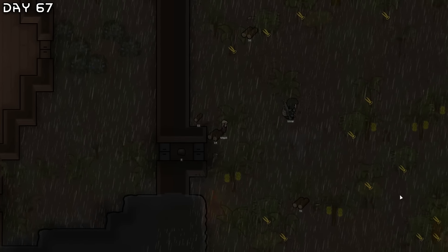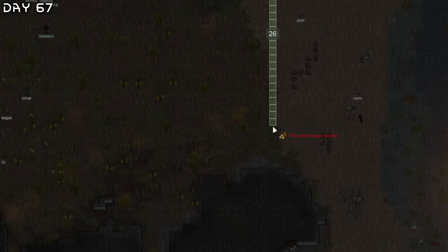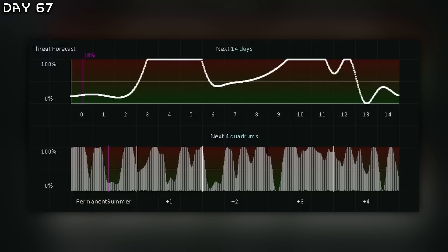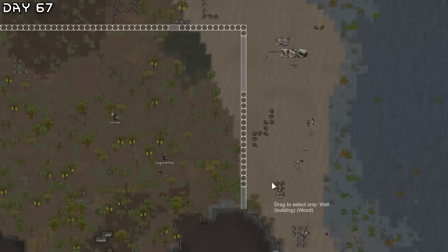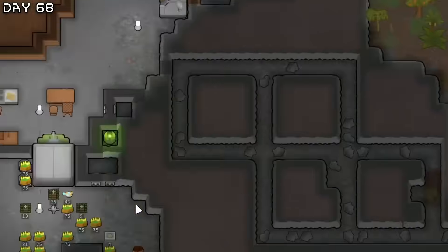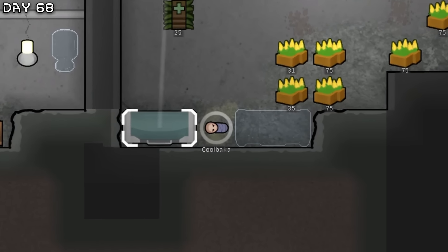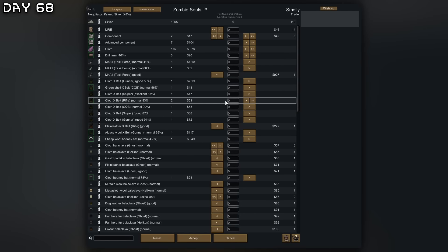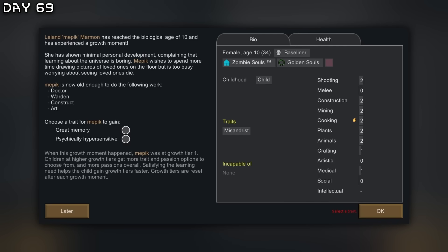What we're going to do is plan out a huge wooden wall at first and then double layer it with sandstone. The threat level is only at 18 so no new zombies will spawn for a while. The max is 200 and right now there's 159 — hopefully we will be able to construct this in time. Healthy vat birth — it's a she, welcome aboard Kolbaka. You will go back into the growth vat until you're three years old. We have a visitor here to trade. Growth moment for Mepic — I'll choose great memory.